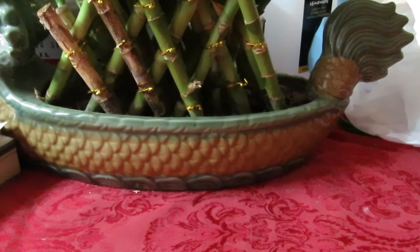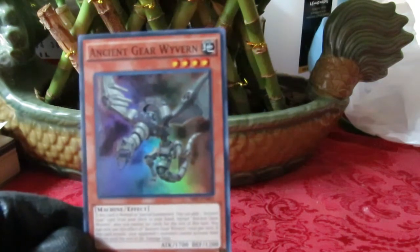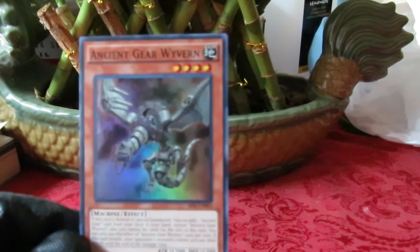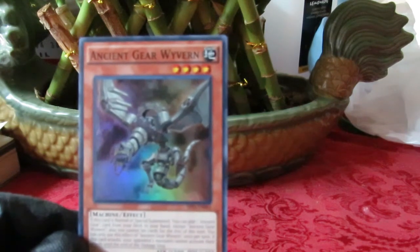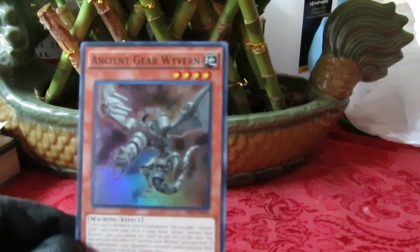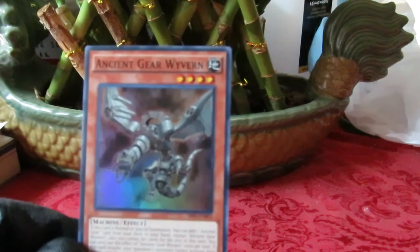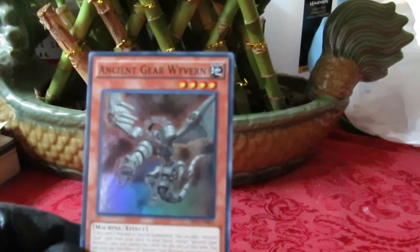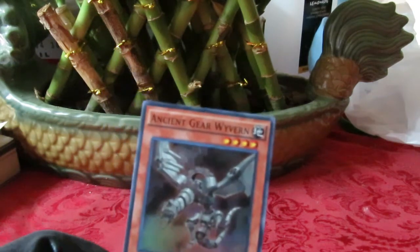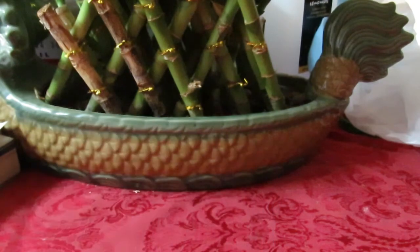Then there's Ancient Gear Wyvern. Love this card — when it's normal or special summoned, you can add an ancient gear card from your deck to your hand, except another Wyvern. You cannot set cards for the rest of the turn, and you can only use Wyvern's effect once per turn. It has a modified version of the ancient gear badassery — when it attacks, monster effects don't activate, though they can still use spells and traps.